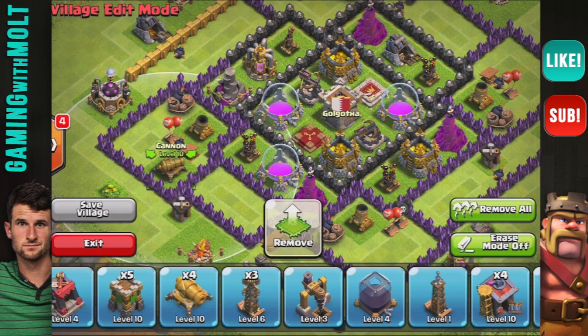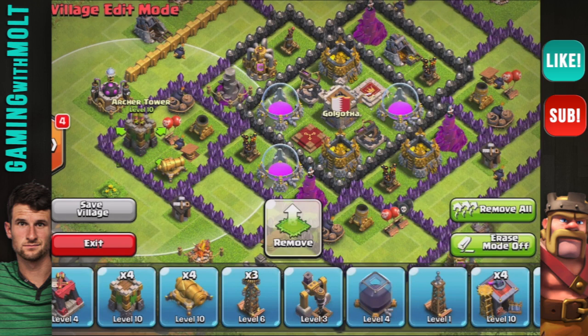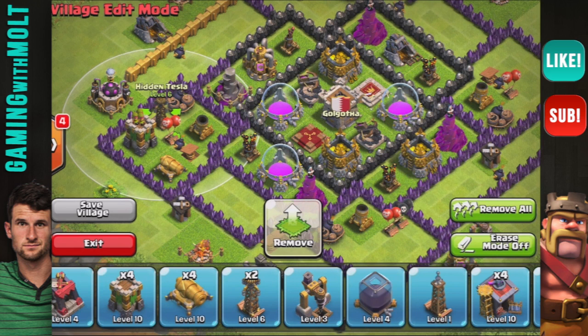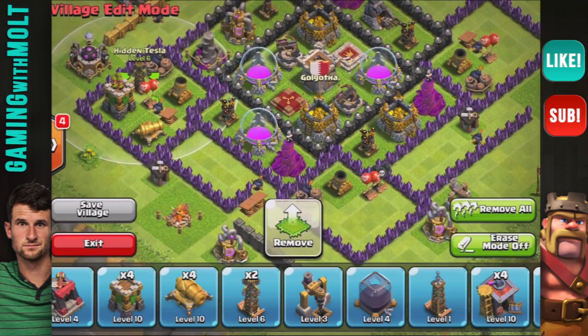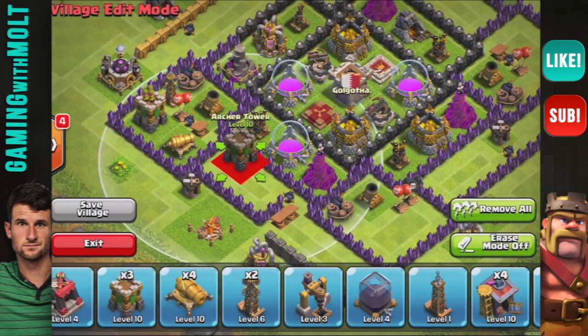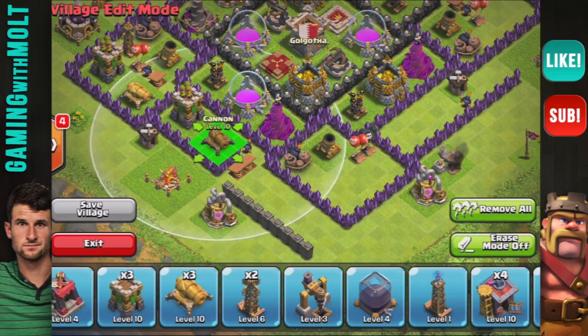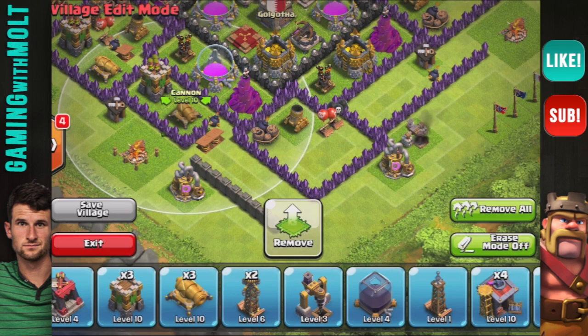Now we are going to bring in a little bit more defense to help protect our mortars since they are so important. We have hidden teslas in there as well as some traps, giant bombs, cannons, and archer towers. Here we go — we're going to bring in another archer tower right here and another cannon, and you can see there are traps right there which are going to help very much when it comes to defending the base.